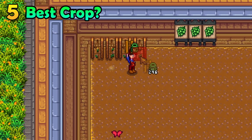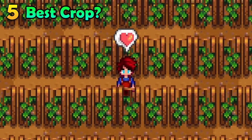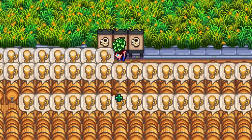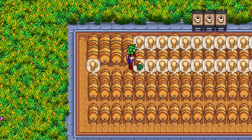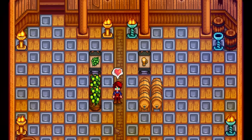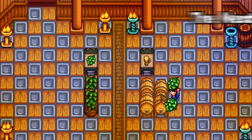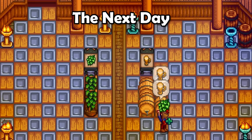Hops are actually insane if you use them correctly. They are a re-growable crop that only takes a single day to reproduce and be ready for harvesting. You can drop hops into a keg to turn them into pale ale, which sells for a very decent amount of gold, and it only takes two days to turn hops into pale ale. Just have two kegs for each hop crop and cycle the hops into your kegs every single day. Doing this over a long period of time will make you absurd amounts of money.